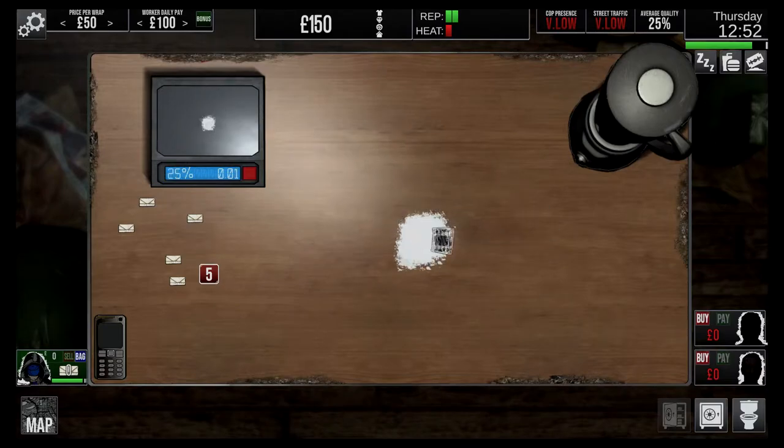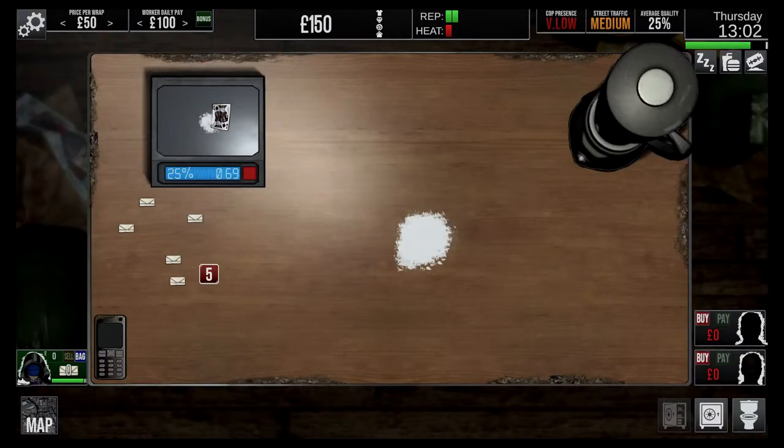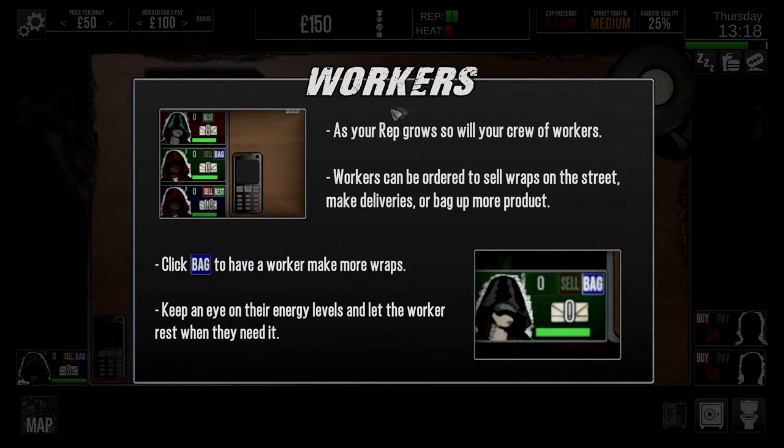What's going on with this now? Customers are picking up on the street, are they? Okay. Oh, he says he's on a bag of five. What do I do with that? I'm going to presume I'll give it to you. Workers - as your rep grows, so will your crew with workers. Workers can be ordered to sell wraps on the street, make deliveries or bag up more products. Click bag to have a worker make up more wraps.